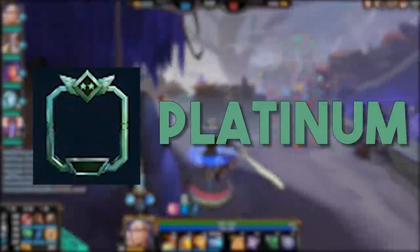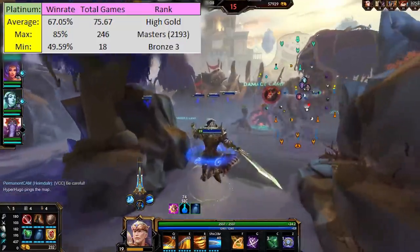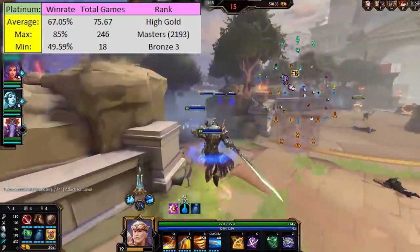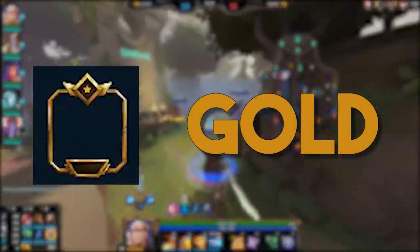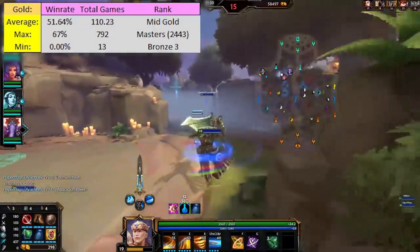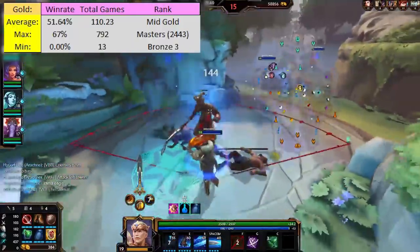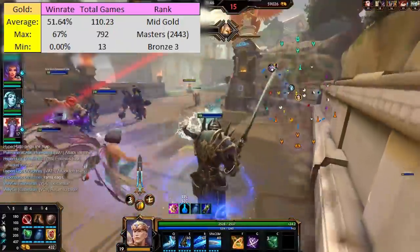The lowest rank for diamond was bronze 1. For the platinum god border, average win rate was 67.05%, with a max of 85% and a minimum of 49.59%. Total games average was 75.67, max total games was 246, with a minimum of 18. Average rank was high gold, with masters 2193 MMR as the top rank and bronze 3 as the lowest. Gold borders had an average win rate of 51.64%, with a max of 67% and a minimum of 0% — no wins. Total games average was 110.23, with a maximum of 792 and a minimum of 13. Average rank for the gold frame was mid-gold, with the highest being masters 2443 MMR and minimum once again being bronze 3.